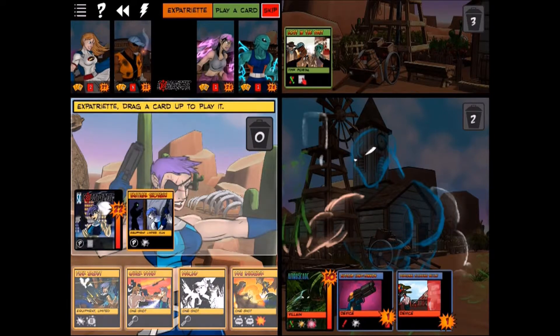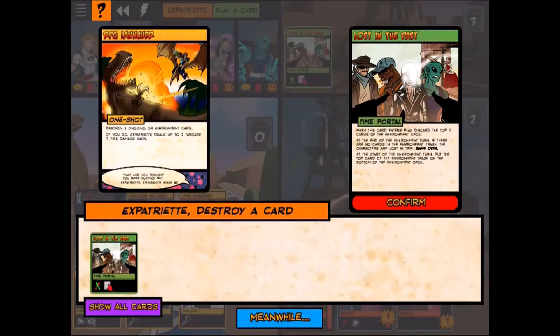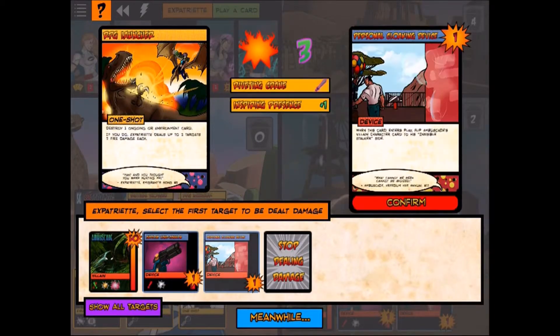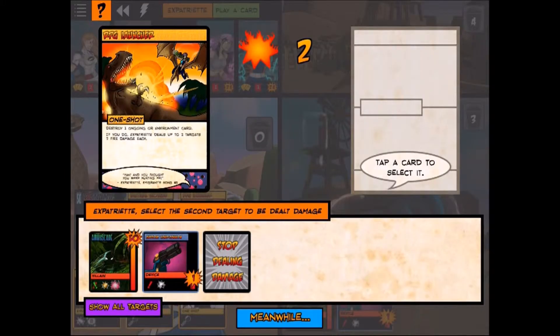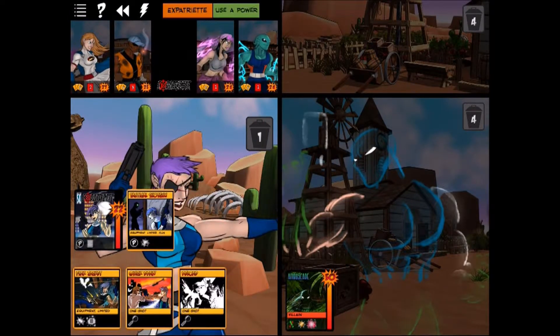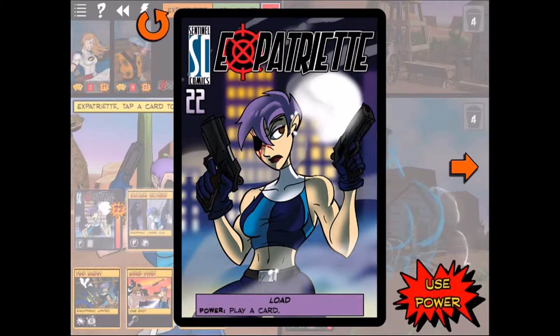Expatriate has an RPG Launcher — awesome card that destroys one ongoing or environment card and deals fire damage to up to two targets. We use it to destroy Lost in the Past and blast two other cards he has out. We can't hurt Ambuscade yet since he's still invisible — he won't turn visible until the villain turn.